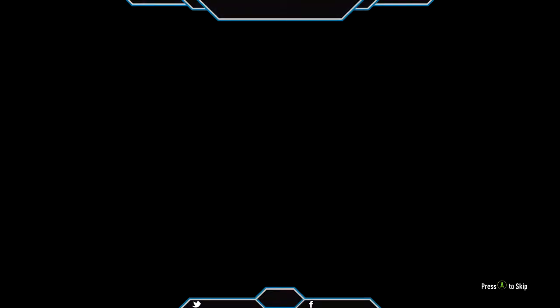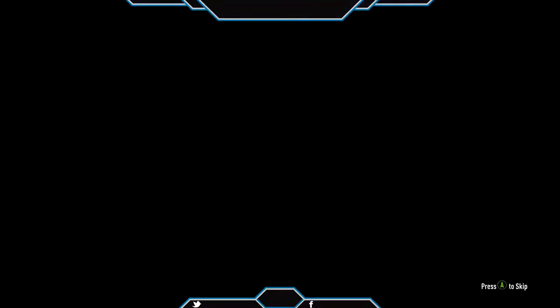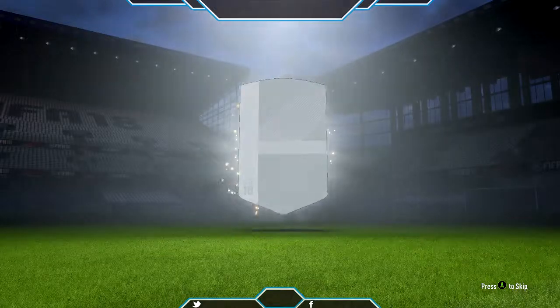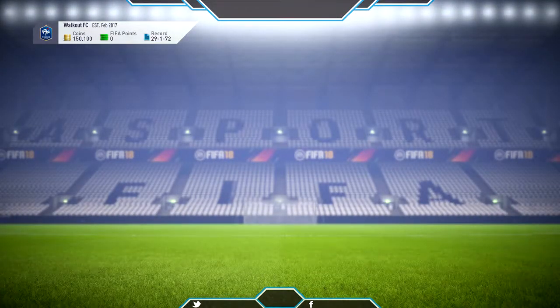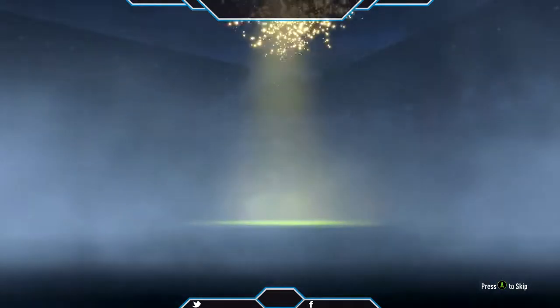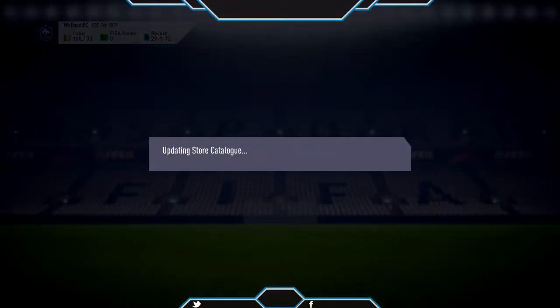We'll start with the bronze reward pack — just gonna skip through that. We got a Shawn Skin or something like that. Then the silver reward pack, and we got Odoi — 85 pace, pretty good. Then the gold reward pack — nothing there. Wasn't expecting anything from these three packs.